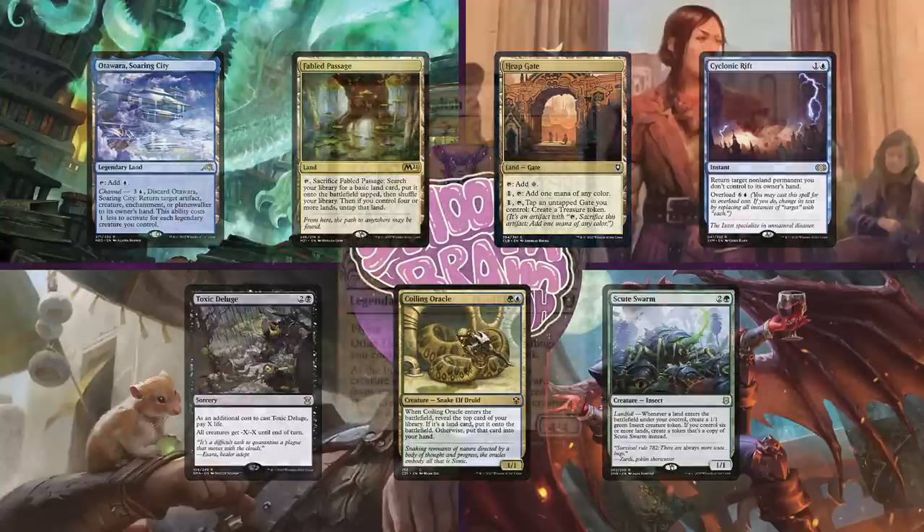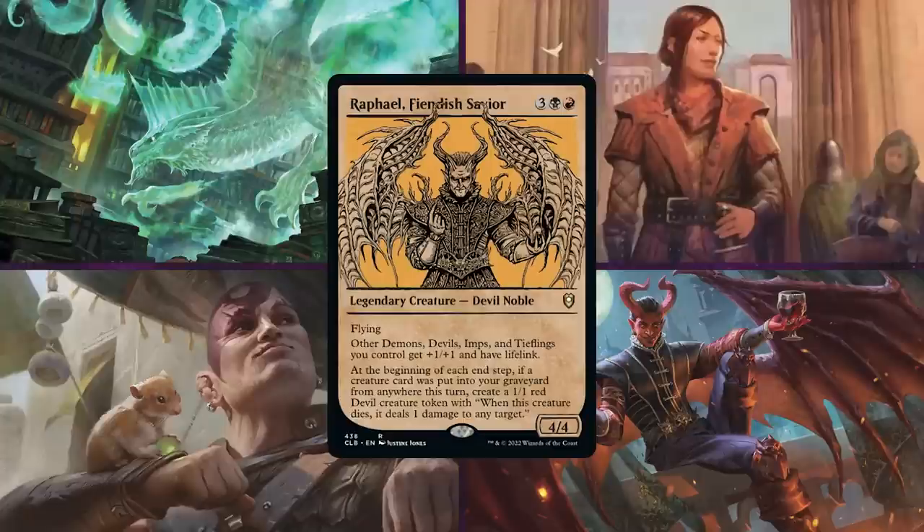Our third player today is Chandler on Raphael, Fiendish Savior. This Rakdos deck is a multi-tribal deck — a little bit of Devils, a little bit of Demons, with a tiny dash of Tiefling on top, hoping to take over the game with an army of these terrifying creatures.